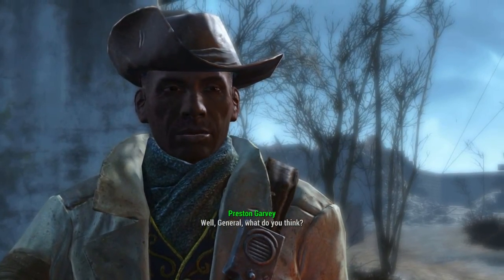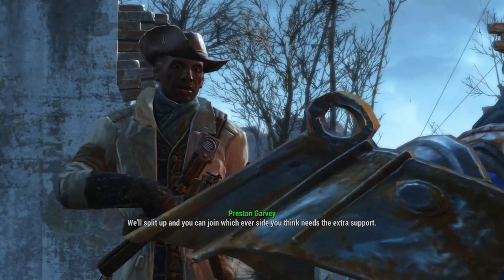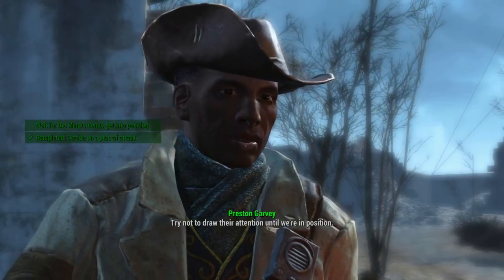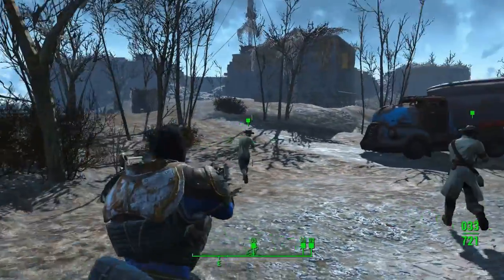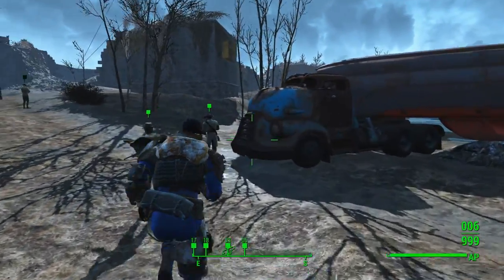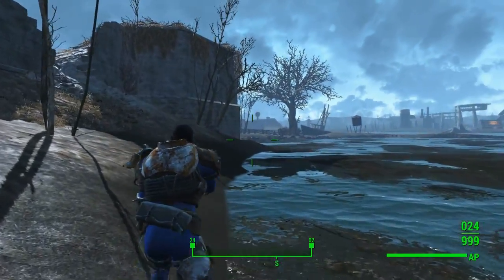Endurance is sat at a healthy 6. Although not essential, I much preferred playing this build with a decent number of hit points, as I didn't want to be too easy to kill whilst out looting. Charisma is our highest stat at 8 — this will reduce prices, raise the settler cap on your settlements, and give access to a ton of useful perks. Our next highest stat is Intelligence at 7, which will help us level a little faster and gives us useful perks to make our settlements more high-tech. Agility and Luck are both dump stats sitting at 1; we won't particularly need either for the build.